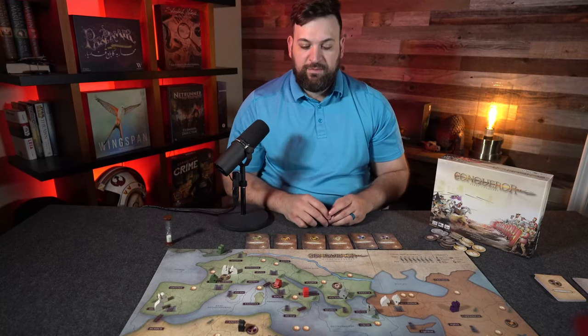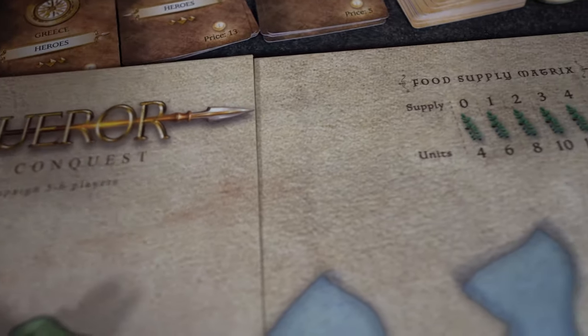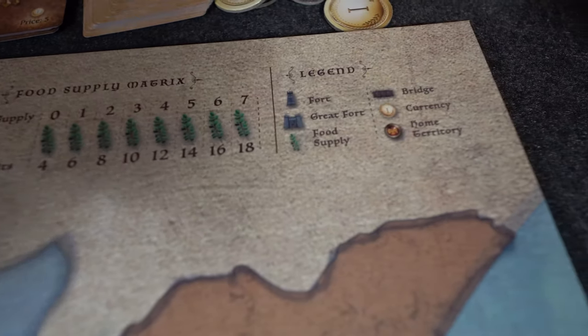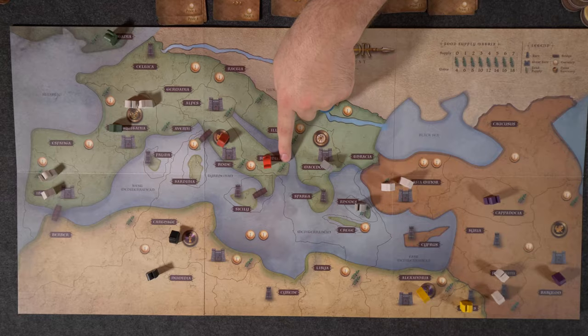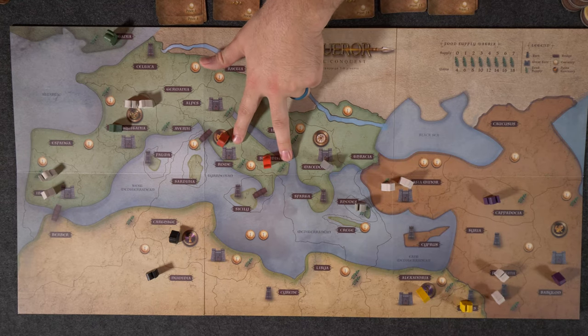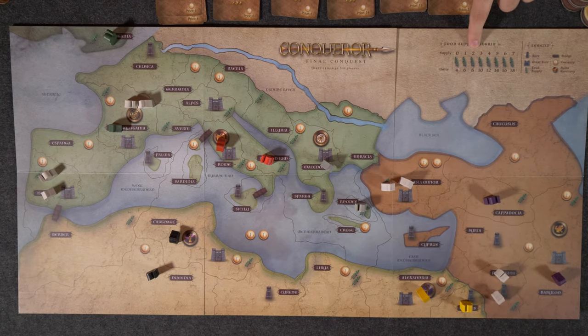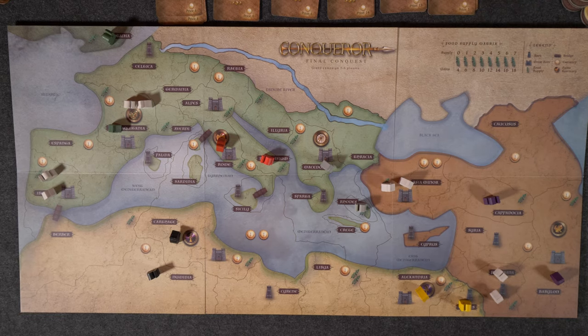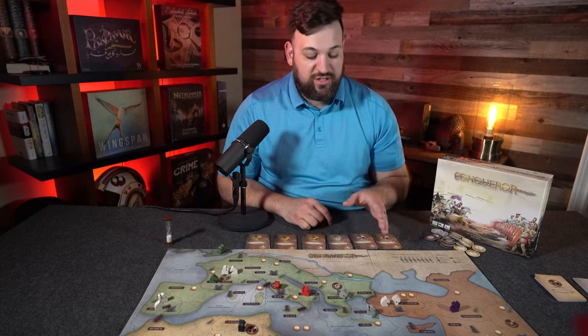So let's do a quick dive into the rule set, going first with player armies. In Conqueror Final Conquest, we're going to have multiple armies fielded by different units. At the top here, you'll see a chart that talks about the supply and the units. This game is directly related to the food supply available. The Roman army starts with two food already in their supply, so they can have up to eight total units on the field. You can never field more units than your current supply.